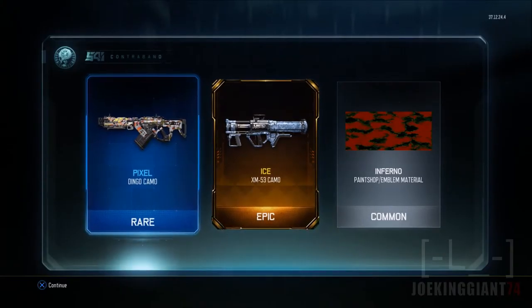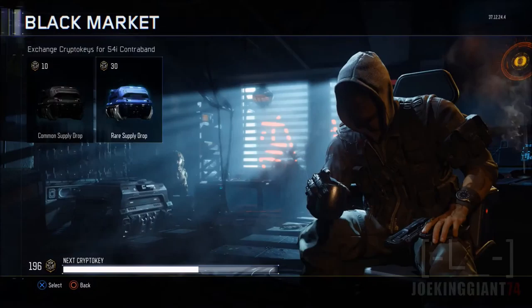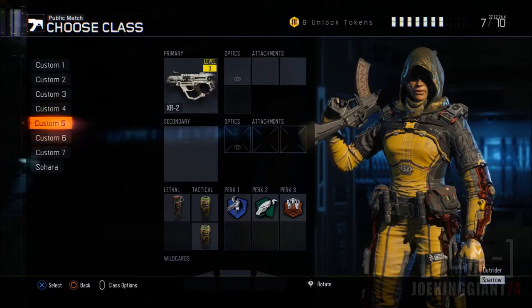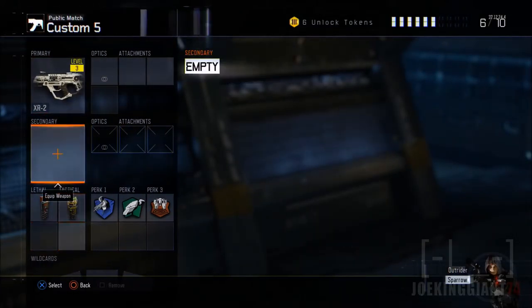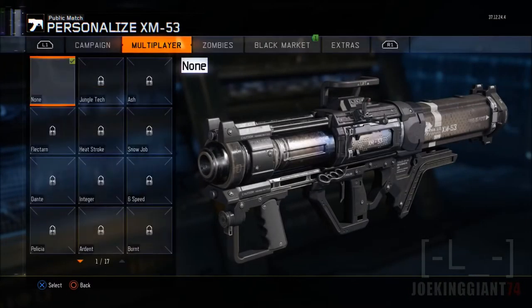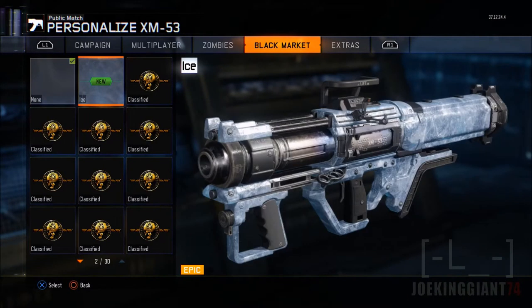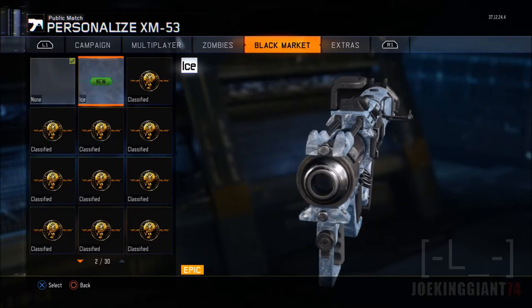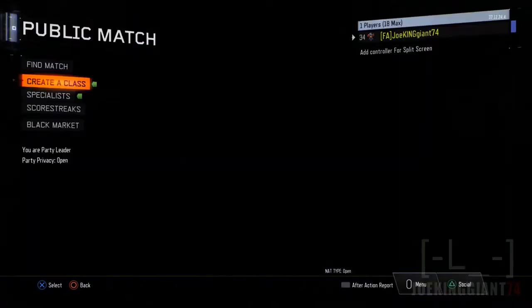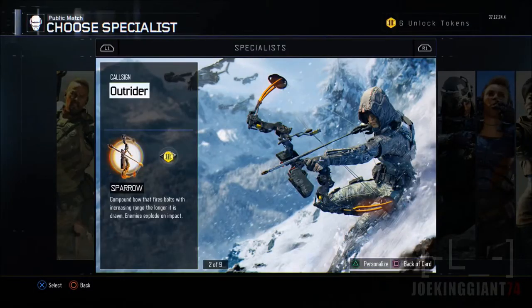The Dingo and the Ice Pixel — let me check out the Ice camo to see if it's actual ice on the weapon. Oh, it does look like it has ice on it — okay that looks cool, but I don't even use that weapon a lot. The thing is I don't even use the rocket launcher at all.